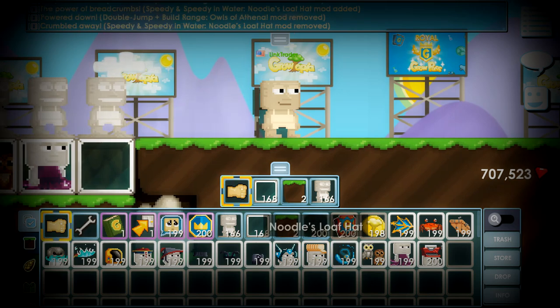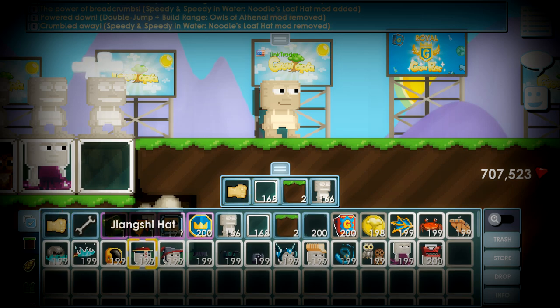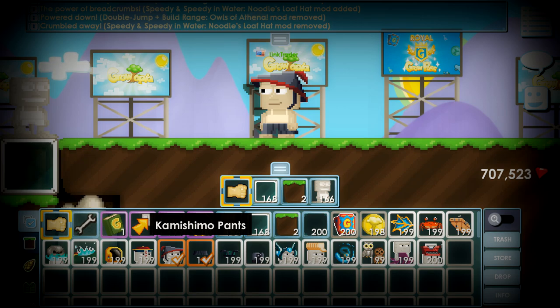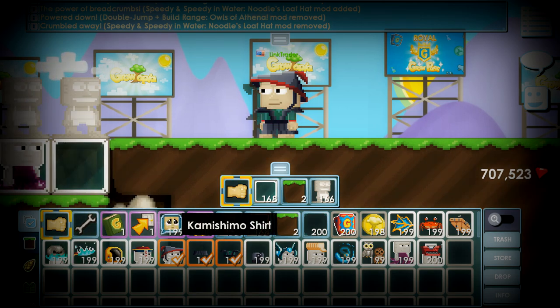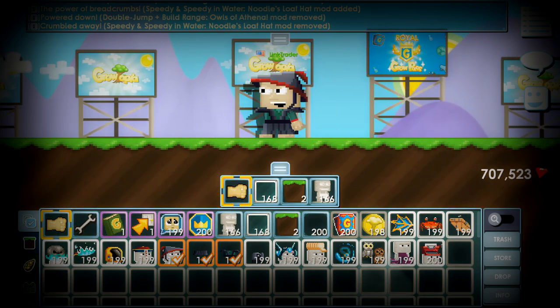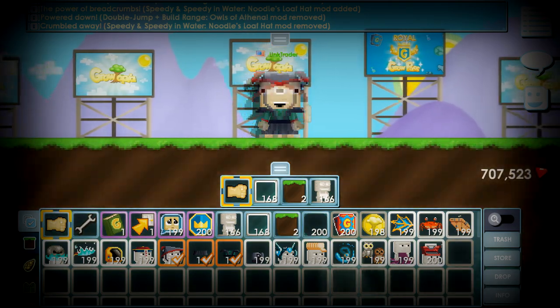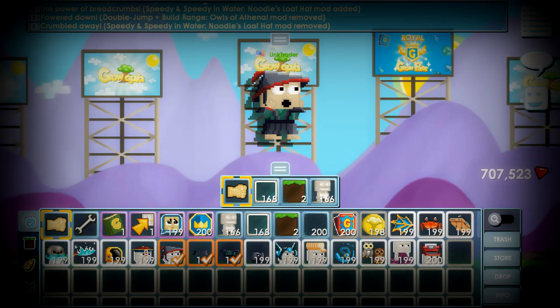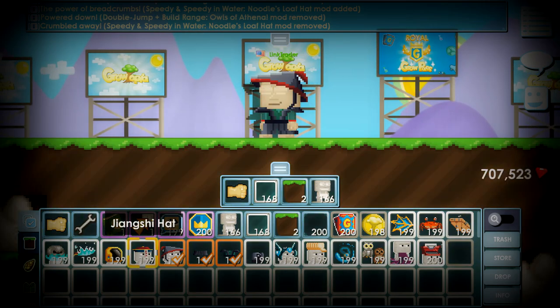Next one is noodle — noodle slip rope head. Is there any effect? It's kind of cute. Next one is Karmy Shimo hat, this one, and this shirt. There's no impact on that one.